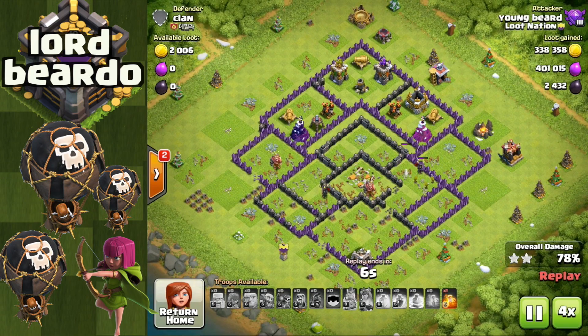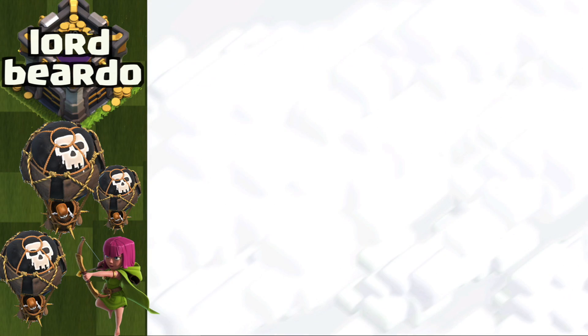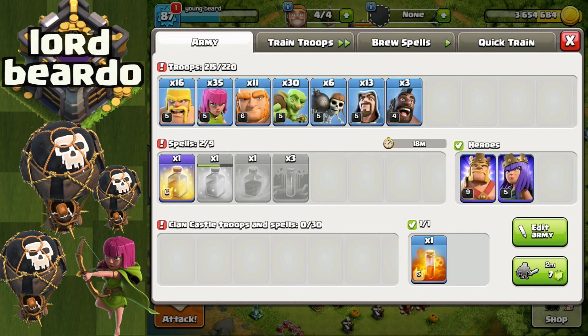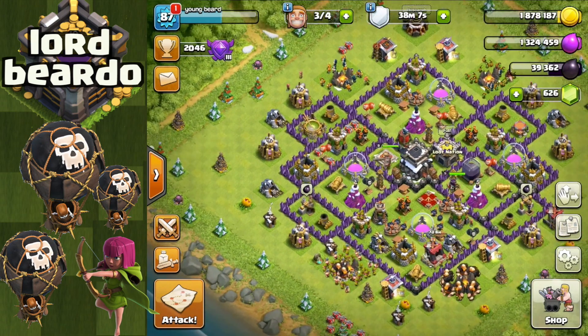I want to get locked into a really nice war army - I want both an air raid and a ground raid. For all you town hall nines out there struggling to get three stars in war, I'm going to help you fix that. There should be nobody as a town hall nine who's not getting three stars - you're either hitting a little too high or you're not using the right army composition. Any base set up to defend against air should be a walkthrough with a ground army, and vice versa.